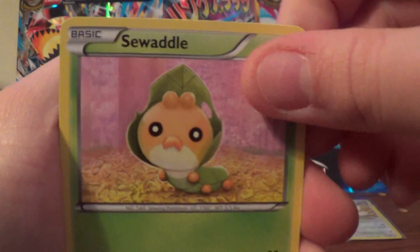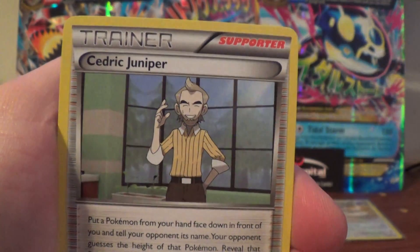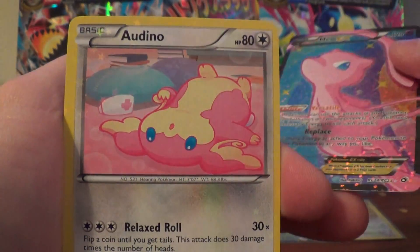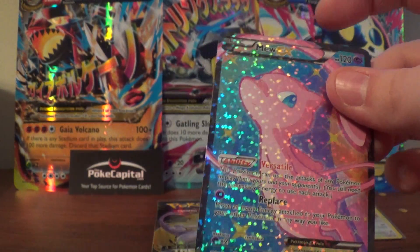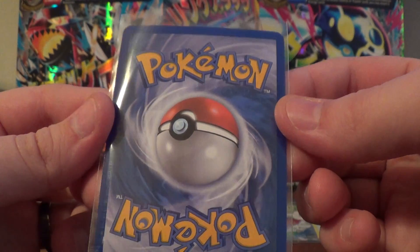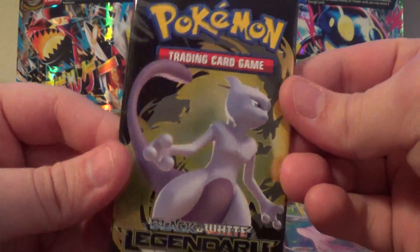Okay. Sewaddle, Snivy, Ralts, Gible, Cedric Juniper, Plusle. Oh sweet — Full Art Mew! Very nice. Audino, Glalie Reverse, and a regular rare. Very sweet, playable card. Full Art, very nice. And actually the borders look pretty good — a little bit of whiting but the borders look pretty good. Very sweet.